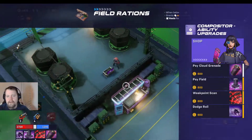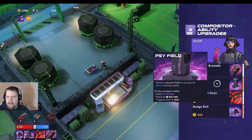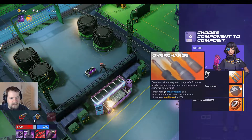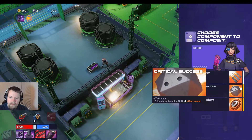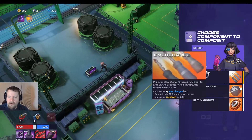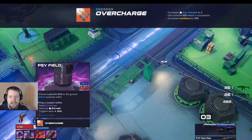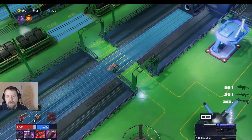We got Field Rations. We might as well activate this while we're here. Let's upgrade — 'increases max charges by one but increases the cooldown.' Critical back power — I think we do the overcharge; having three of those is pretty much ideal. And we should be able to make it through here nice and easy and hit the exit.